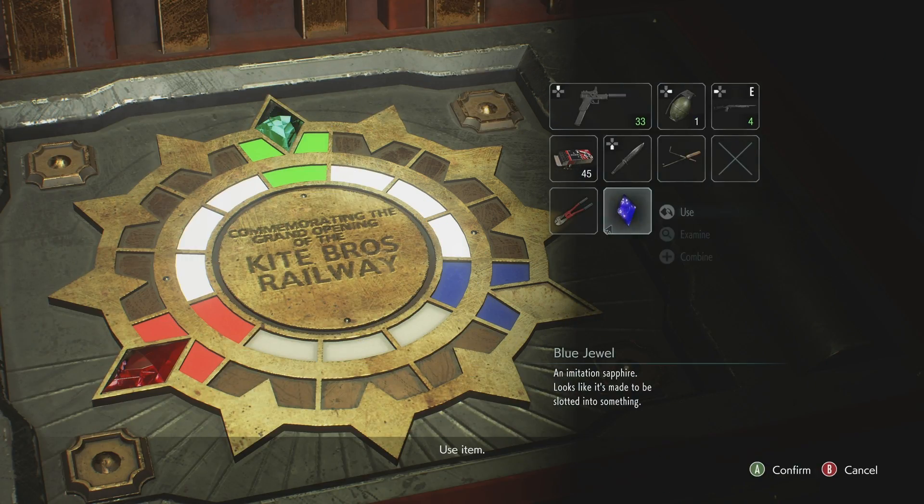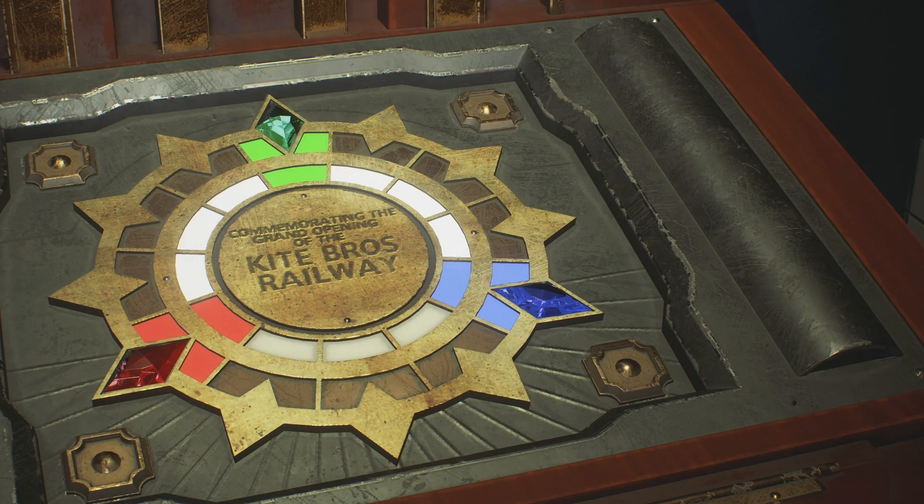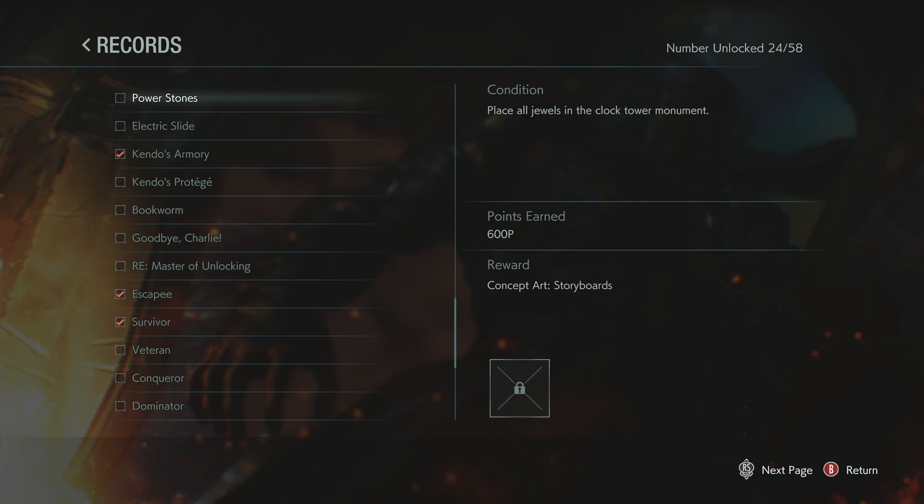If you find all the pieces to complete the Kite Brothers Railway Monument puzzle, you're rewarded with the Power Stones achievement, making reference to the classic Capcom title Power Stone.